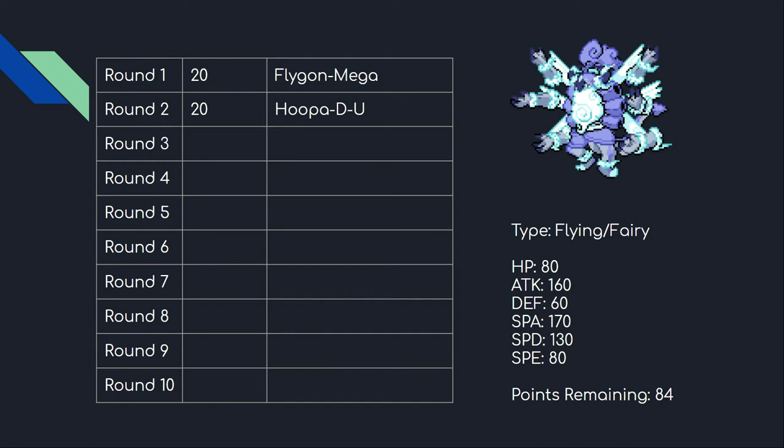Delta Hoopa pairs with Mega Flygon really well, mostly because it forms a nice start for a Fairy/Dragon/Steel core, which is one of the cores I value a lot in draft. Those three types together give you some nice offensive and defensive synergy, and that's kind of what I decided to build around heading into round three.